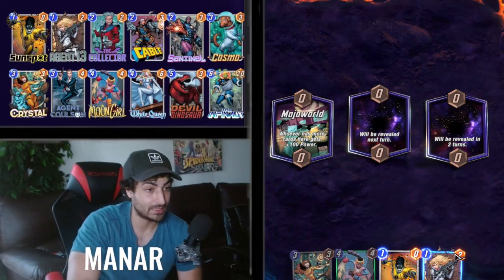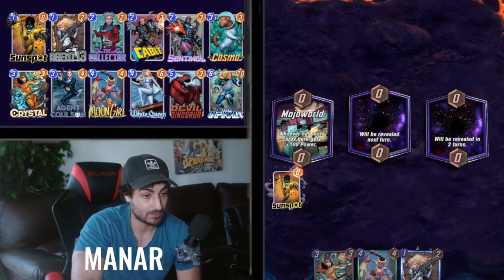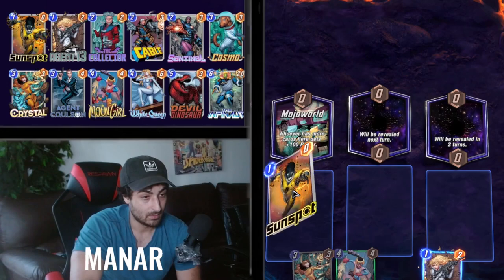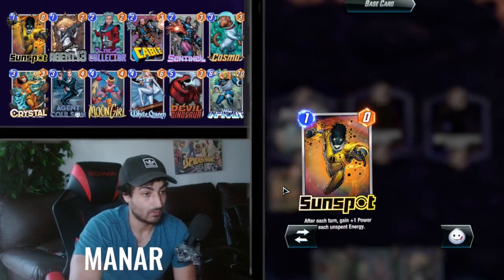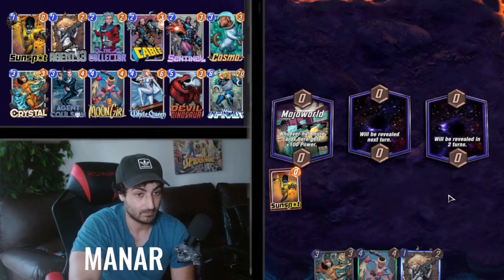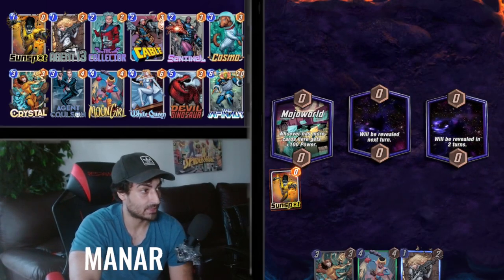Nice — it's gonna be a tough game. I don't know why he snapped so fast, but we're just gonna play Sunspot. We'll play Sunspot, then Agent 13 and gain one from unspent energy. I don't know why he insta-snapped. I'm scared — I don't even know what my opponent has. He doesn't even play anything.